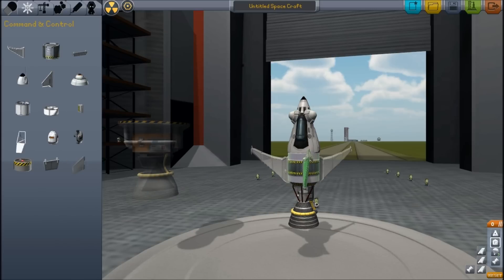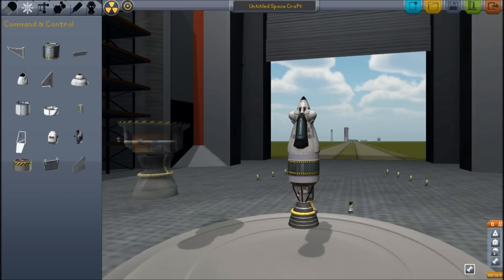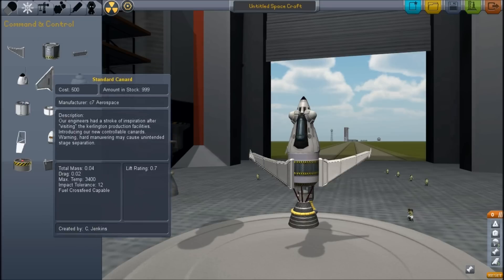Oh, you're going to put canards on! Wow, that looks cool. I'm going to put these on — these look cool. You're going to put those on like that. You've got to get them higher up so they click. What else are you going to put on?